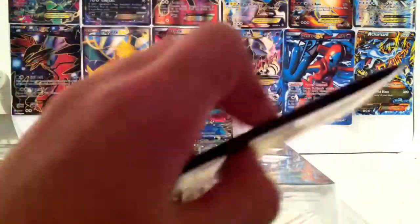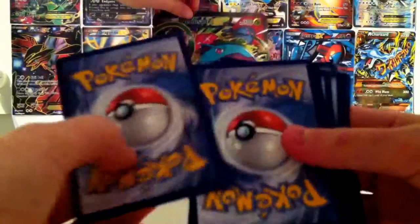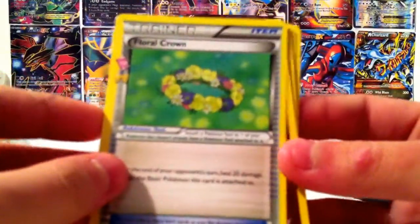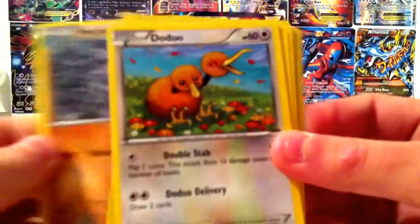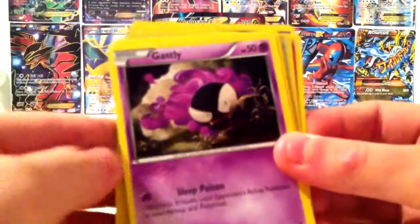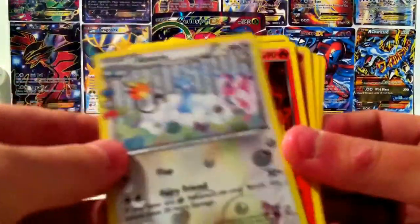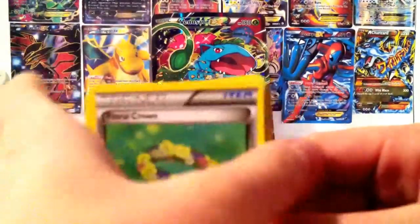We got a Pikachu one first. I've been told you have to go three from the back to the front. So we got: floral crown Clefable, Machoke, Doduo, Tangela, Doduo, Gastly, Energy, Revitalizer, and a holo Alteria and holo Rapidash. That's the first one.